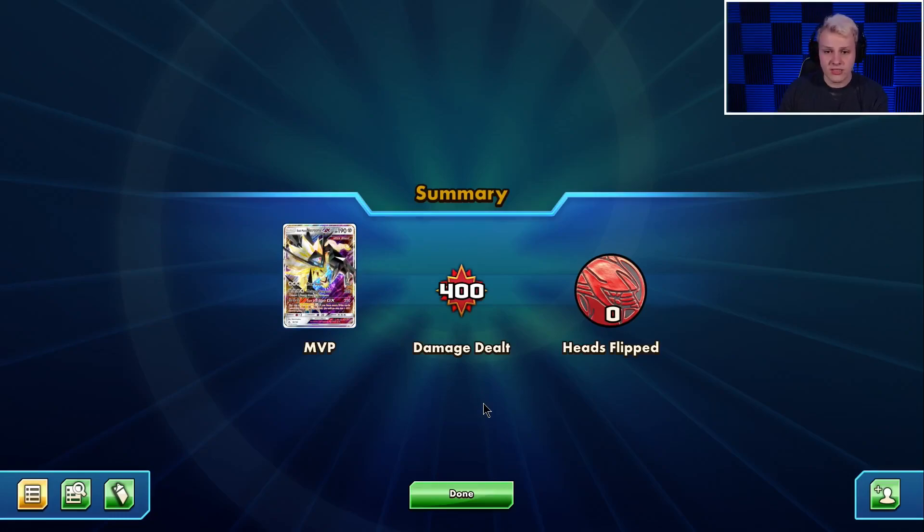Decks can do what they're supposed to do and still not work in a meta, and I think that's what Magnezone Dusk Mane is currently. It can do what it's supposed to do pretty much every game, but that's not going to be enough to win games all the time. I hope you enjoyed the video — if you did, give it a like, and if you enjoyed the content, subscribe. Constructive criticism is always welcome in the comments. Links to my Twitch, Twitter, and Facebook will be in the description below. Feel free to check that stuff out. Have a good day, thanks for watching, and peace.